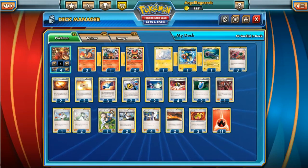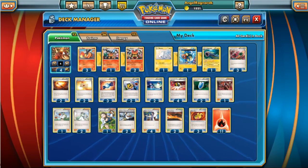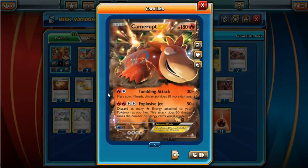Our main attacker for the deck is Camrupt EX — a nice bulky 180 HP. We'll be using Tumbling Attack occasionally, but we're using Explosive Jet a lot. Explosive Jet lets you discard as much fire energy attached to any of your Pokémon as you like, and this attack does 50 damage times the number of energy cards you discarded, which is pretty good.